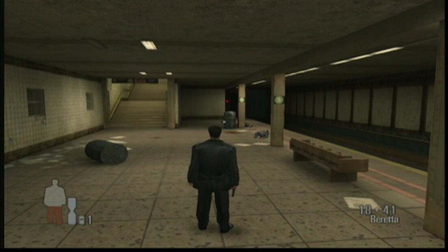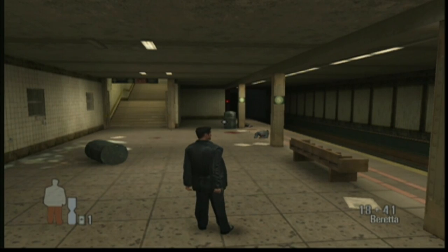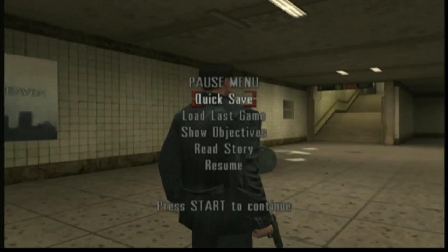Even Sam Lake himself — the writer — at least for the first game, uses himself as the model for Max Payne, which you can see. So that's actually his face that they use for the model they modeled Max Payne after.